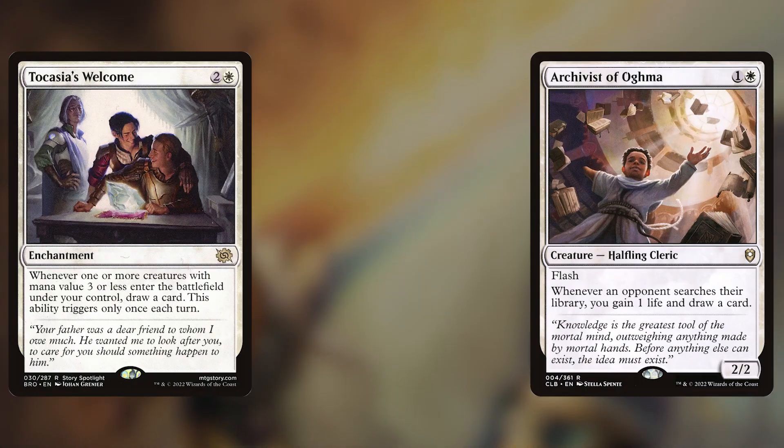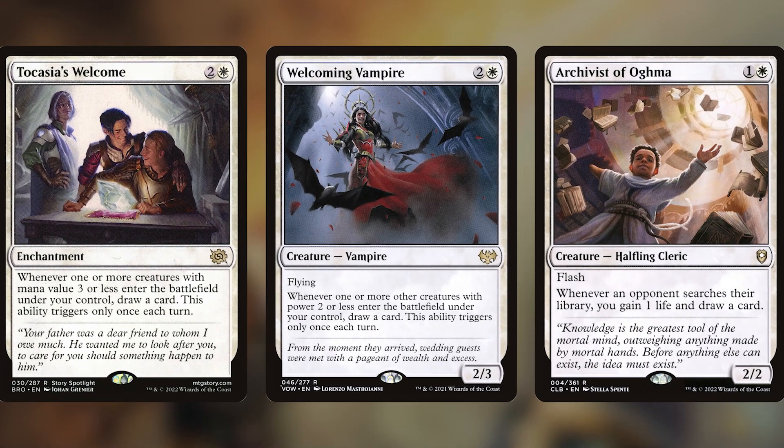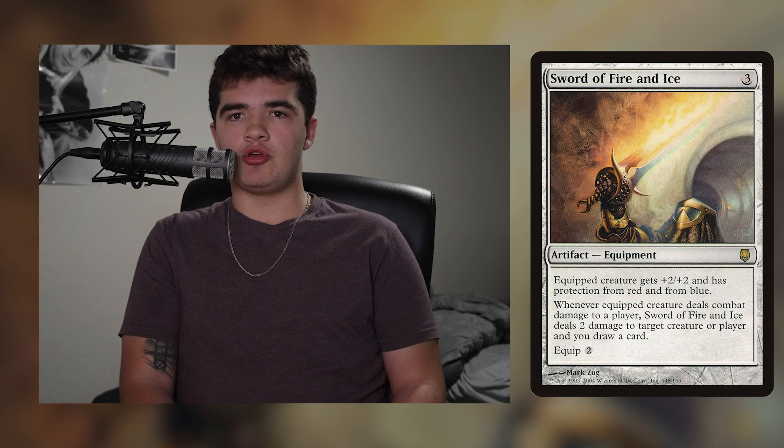Sword of Fire and Ice is a pretty generic sword and also pretty open-ended. I don't really see any specific deck or commander or archetype that this would be the best in. I guess it would be best in equipment decks and maybe decks that are red or white or a combination — mono red or mono white. Even saying that though, they are getting a lot of better options for card draw nowadays, like Archivist of Ogma, Tocasia's Welcome, Welcoming Vampire. But if an equipment that draws cards is interesting to you, or there's a lot of red and blue in your meta, this sword could be worth considering.